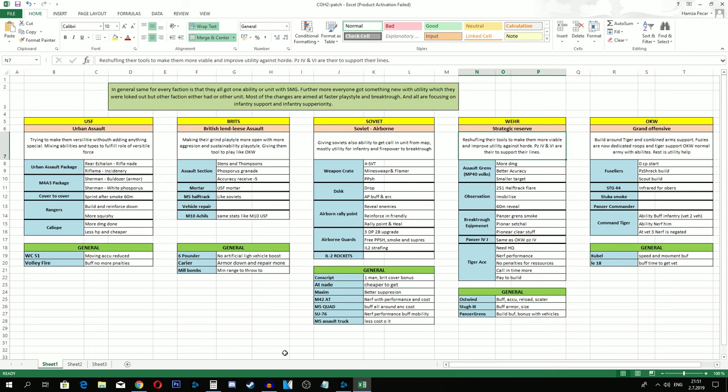Now we move to the last Allied faction: Soviets, with the Soviet Airborne commander. The Soviets were the only faction to get someone to parachute in. Besides Partisans - which were nerfed as time passed - they're finally getting a good utility commander. As with all of these, it's just making more utility of their overall resources between their units. This one focuses mostly on infantry only.